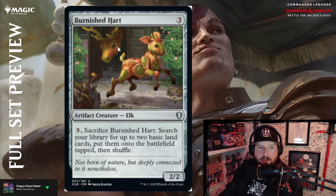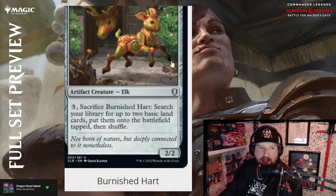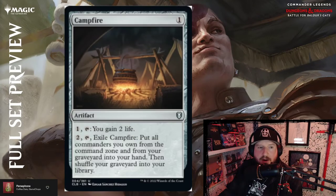Burnished Hart — they're bringing this back. Three colorless for a 2/2 Elk. Pay three mana, sacrifice Burnished Hart — search your library for up to two basic land cards, put them onto the battlefield, then shuffle. A reprint with new art — I like this take on the art.